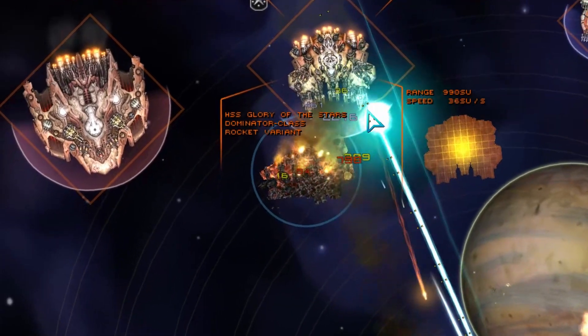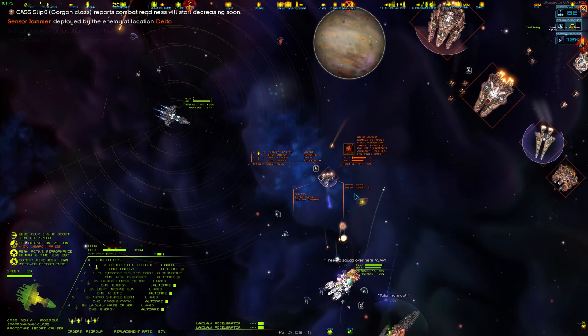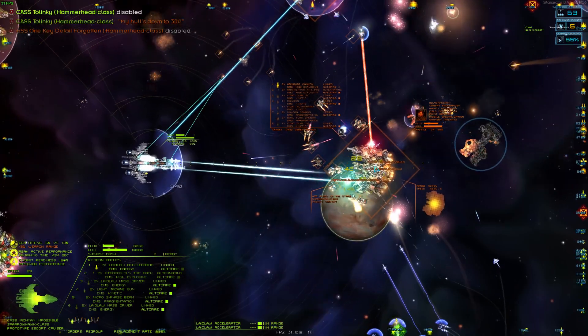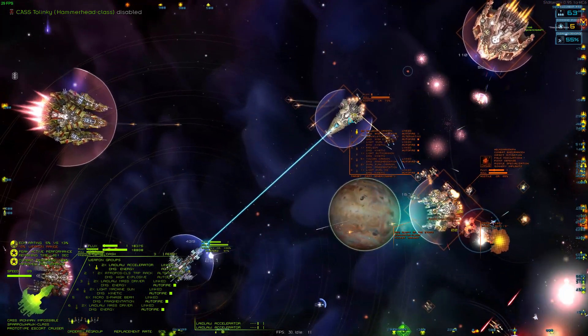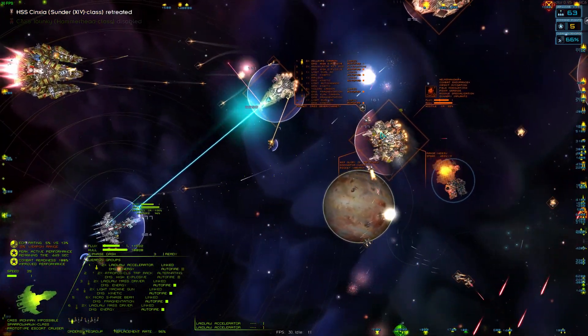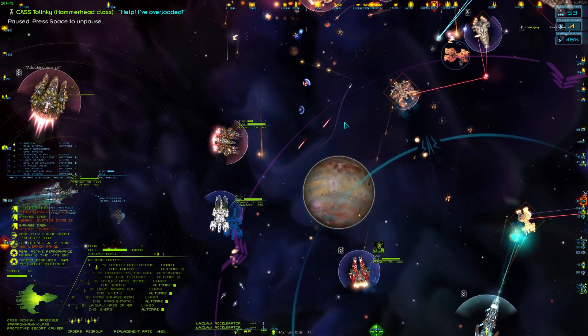The AI in this game is surprisingly very competent, except for when you see a carrier charging headfirst into enemies — but that's besides the point. You'll see ships with high flux not only actively retreat, but have allied ships come in front of them to screen for incoming projectiles. Honestly, I have so little to complain about with the AI — it just works.